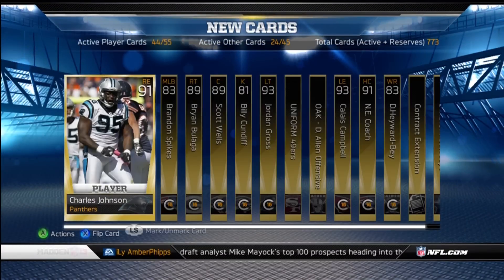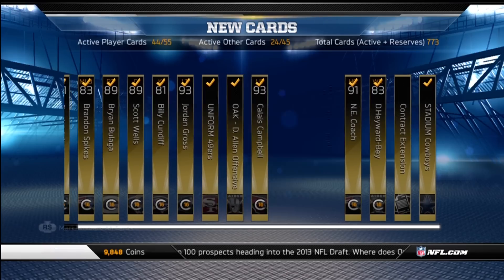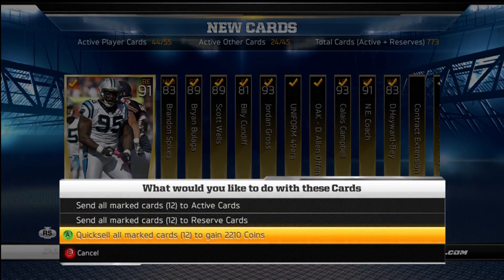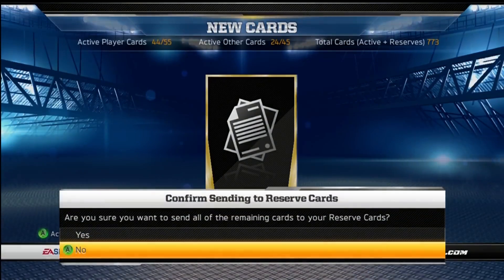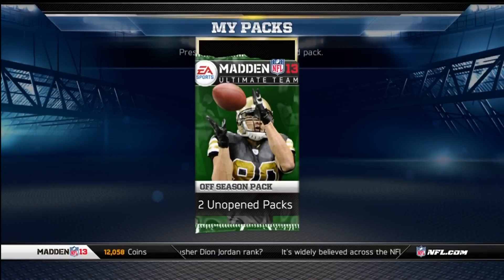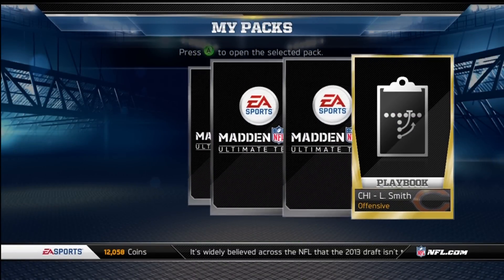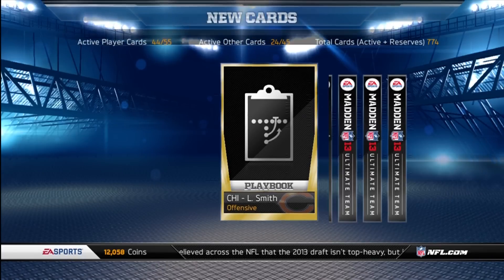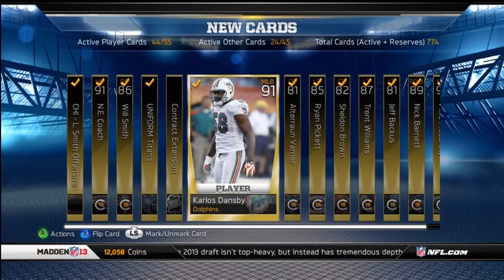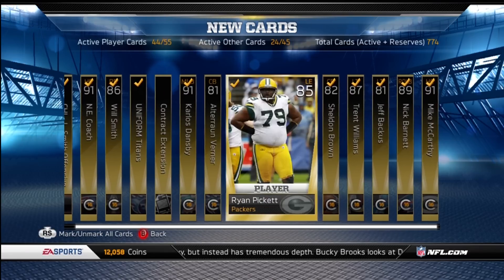Charles Johnson, contract, Darius Hayward-Bey, Calais Campbell — if that was the first edition one, holy crap, is that one expensive! Well, it's not ridiculous, but it's more than it should be. So two more offseason packs to go. This is a contract, star, no playbook, offense for the Bears. Quick reveal: Will Smith, Carlos Dansby, Alterraun Verner — just going to keep the Verner.